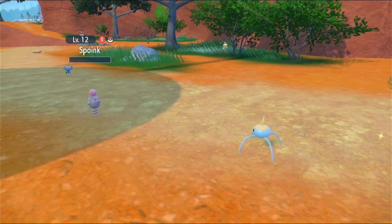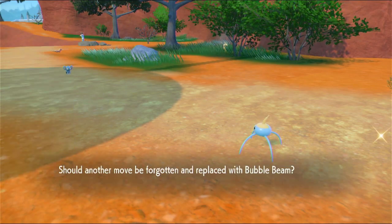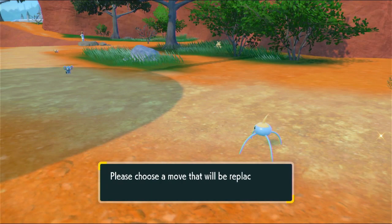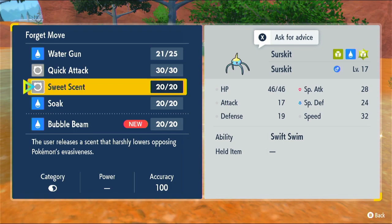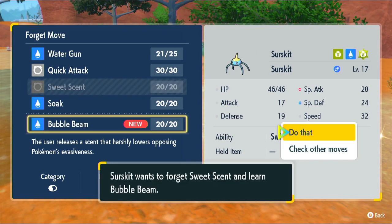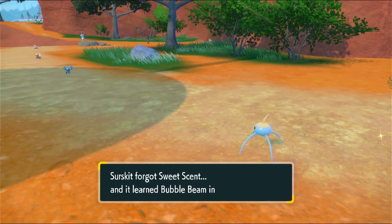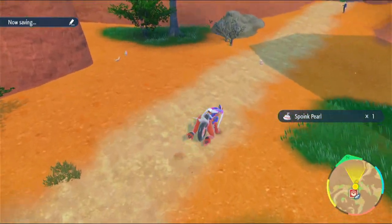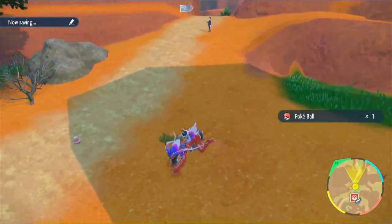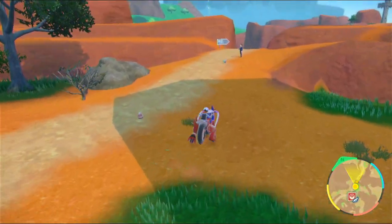Finish it off - thank you. I should probably change my lead Pokemon. Maybe I want to learn Bubble Beam? Yeah, let's forget Sweet Scent and learn Bubble Beam - that just seems like the right choice. I need to get some more Bug moves though, because that's what its Tera type is, so that would probably be more useful. Anyway, let me head this way.